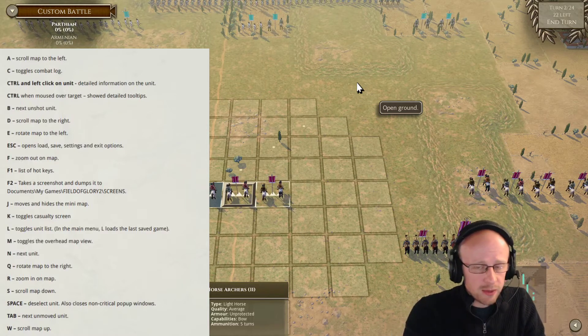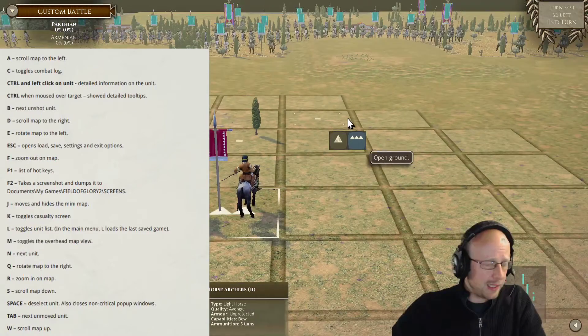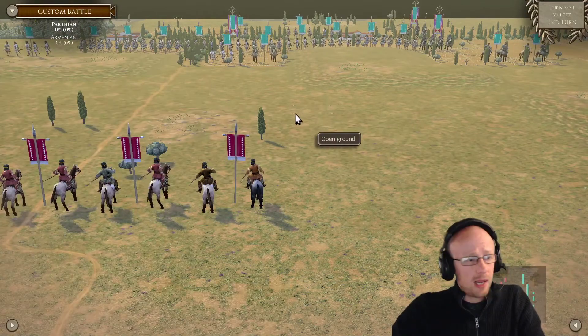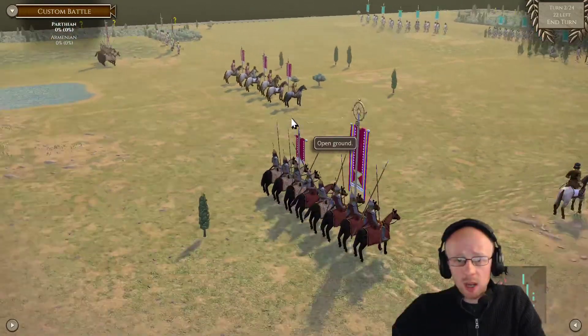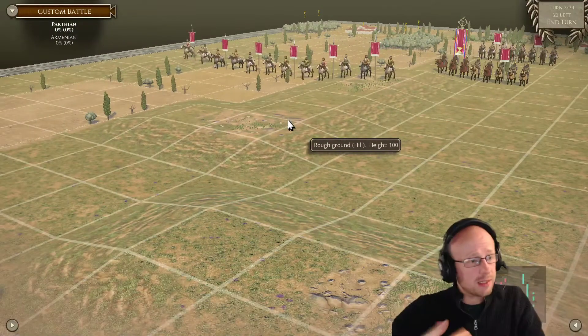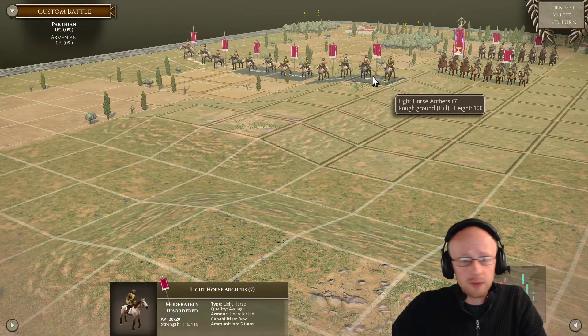One I hadn't found before: holding Shift and pressing number three on the keyboard gives you a more visually pleasing view of the battlefield. I'll turn my face-cam off so you can see it better. You get a clean overview of all the armies, and all the other hotkeys continue to work while in this view — a nice added extra.